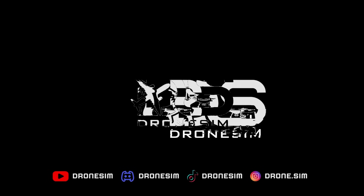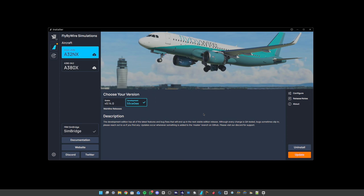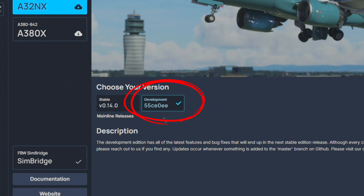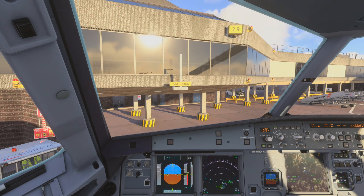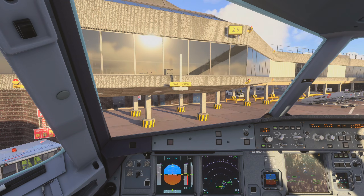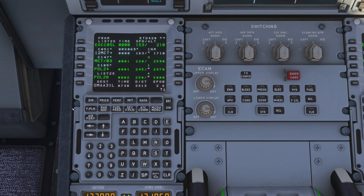Let's take a closer look. In order to get this feature, you need to be on the development branch of the A320 aircraft, because in the last stable version, which we talked about in the last video, this feature is not implemented yet. We are currently at the gate in Manchester. I have prepared a flight plan to Abu Dhabi, as you can see right here.